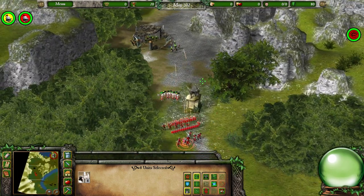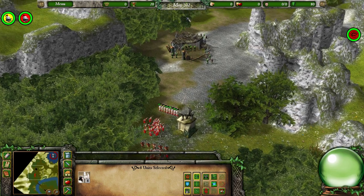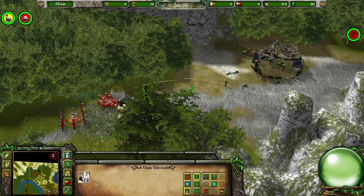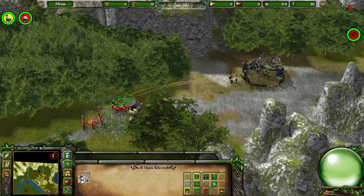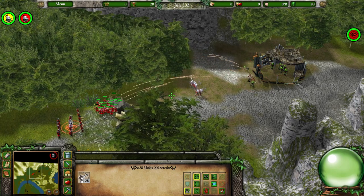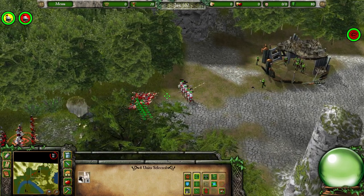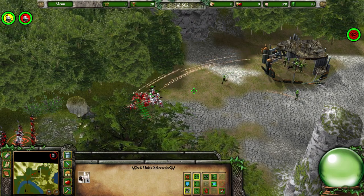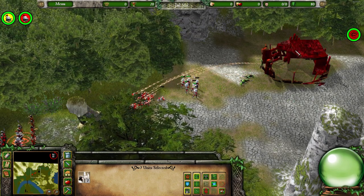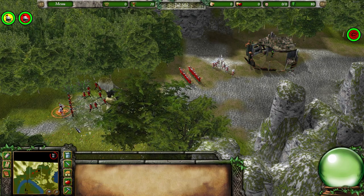I want to bait some of these guys into attacking. Nice — good, no faster. We're making short work of these guys now. They took one of my pikemen, the swine. And... our lives are yours, take them out. Wow, those things are powerful. But it was all worth it to take out this outlaw camp.